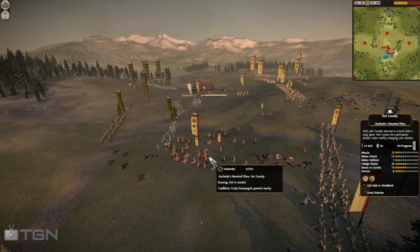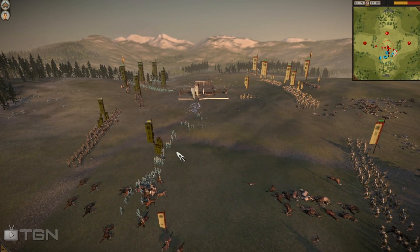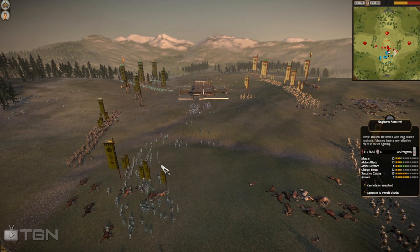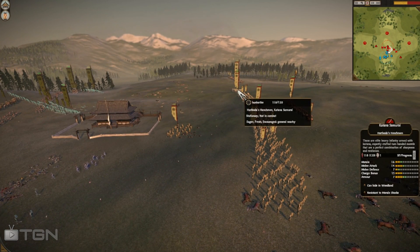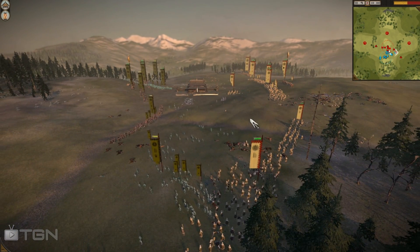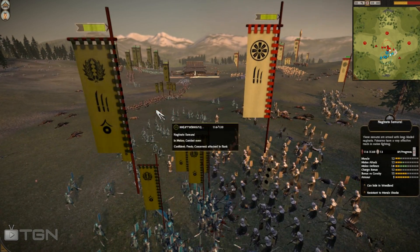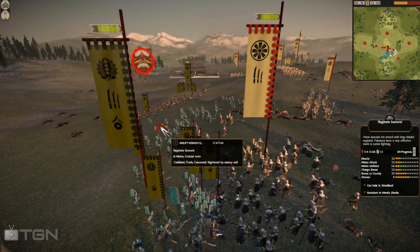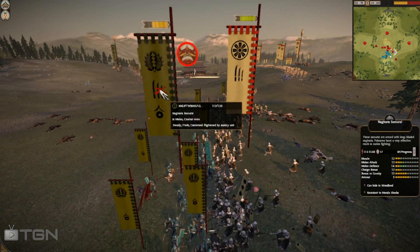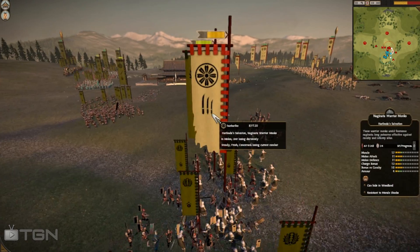SPQR moves down off the hill — still in superior terrain, which is probably why Hun Haribo isn't charging forward yet. He's leading with naginata samurai to keep Hun Haribo's horses from doing a direct charge into his katana samurai, which would be very effective. SPQR has the shrine which gives his guys very high morale as a big advantage. No one controls the sword dojo at the moment, but SPQR's units have much higher attack and defense stats.